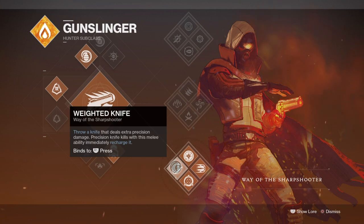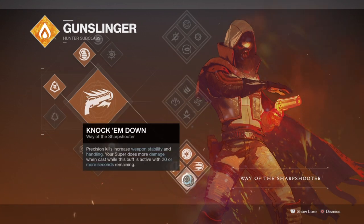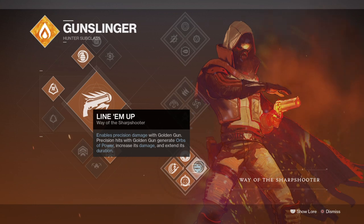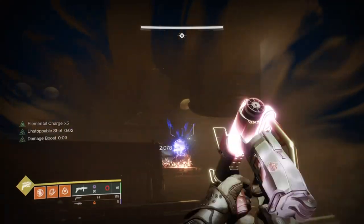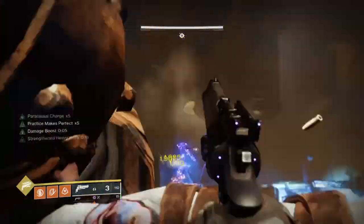The subclass focuses on all things precision, offering a wide number of buffs. Weighted Knife provides extra precision damage and will immediately recharge if a precision kill was made. Practice Makes Perfect reduces super cooldown with each precision hit. Knock 'Em Down increases weapon stability and handling and increases super damage while the ability is cast. Line 'Em Up allows precision damage to grant your super increased damage, orbs of power drops, and extended duration.